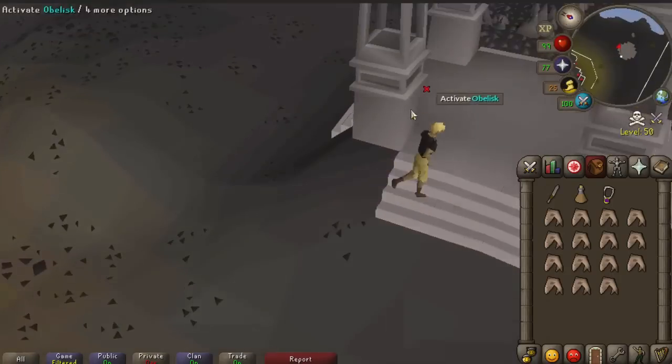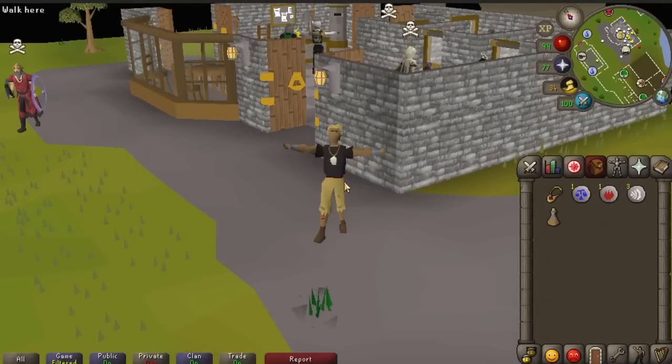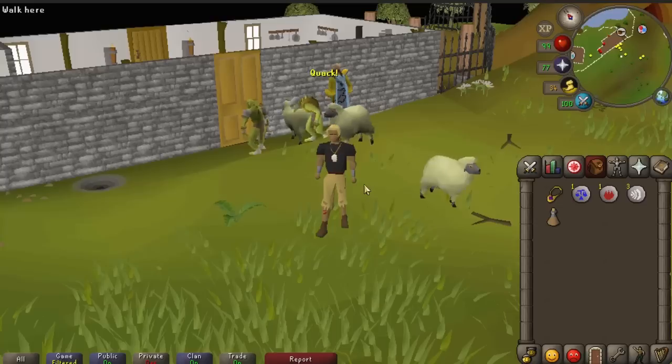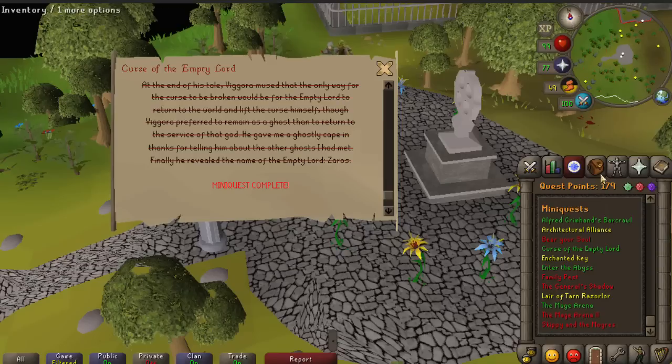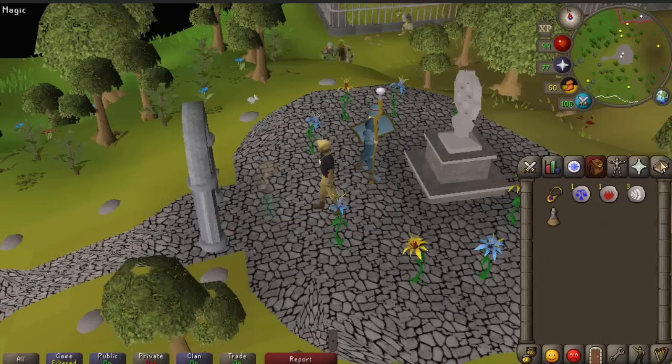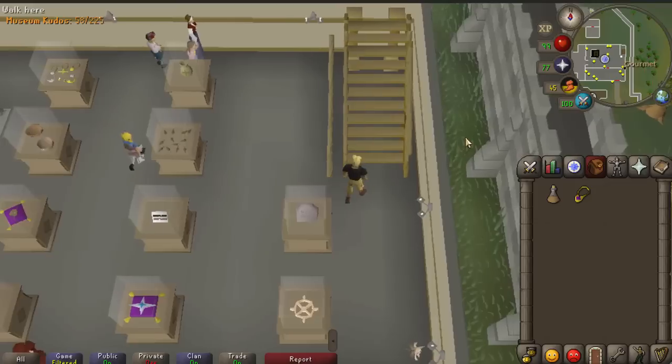Once you're done, you can use the teleporters to get right out of there. Once you've completed your specific path for the mini quest, make your way back to Glariel's tomb and speak to the ghost to fully complete it. You can also make your way back to the Varrock museum to get a 1000 XP lamp as well as 10 kudos.